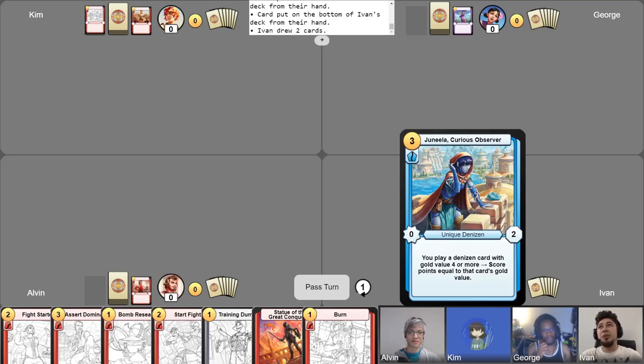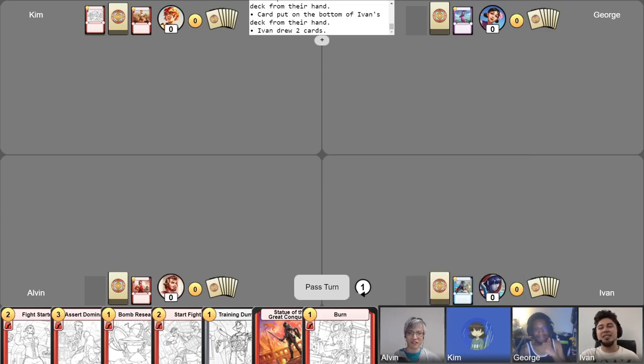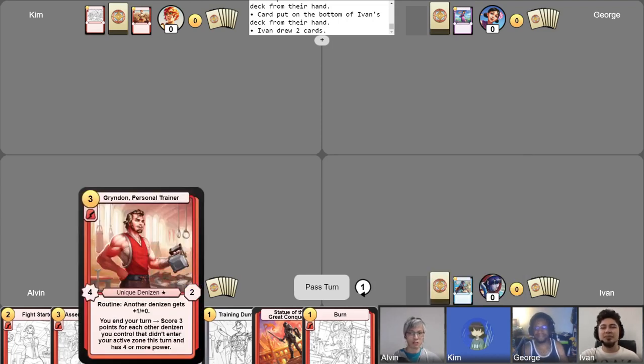Very similar to the one I played where I just spent the whole game ramping. It's just an updated version of that, with some new tech cards, with the new expansions of this month and last month. The version you had before was already very scary, so I'm on the edge of my seat about this one. And finally we have me, playing Grindon, Personal Trainer. This is a deck I call Swole Control, and it's all about controlling the board while I assemble a team of high-powered denizens.